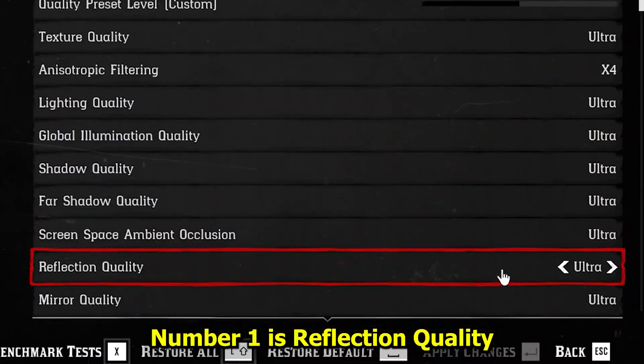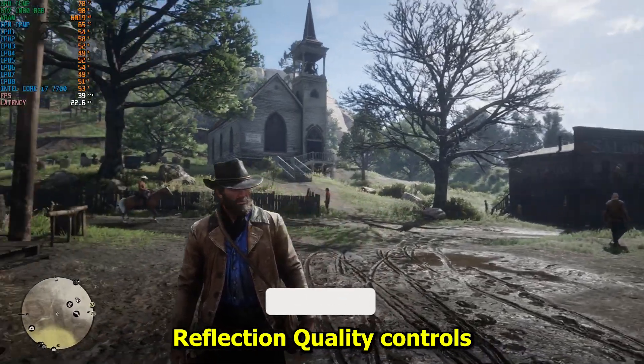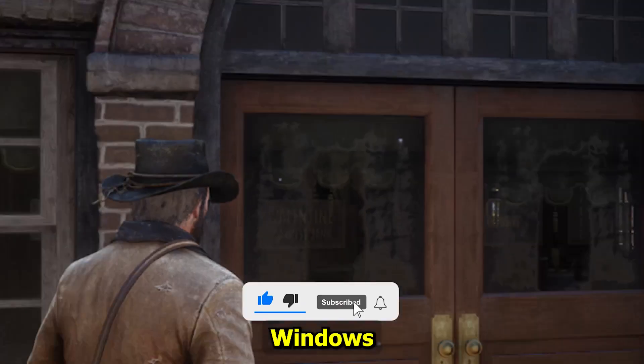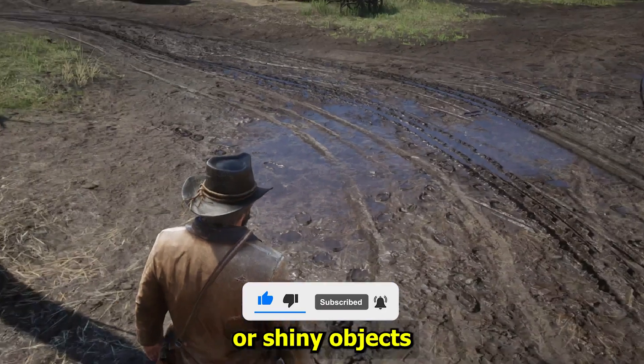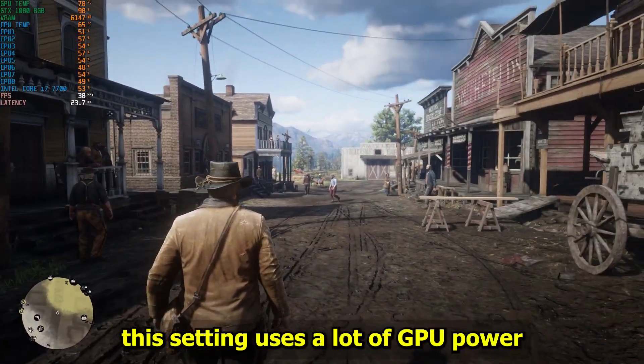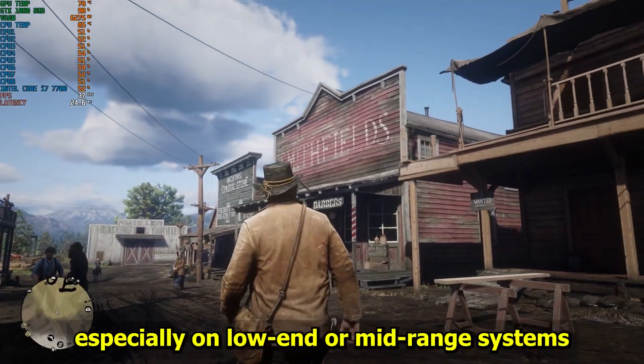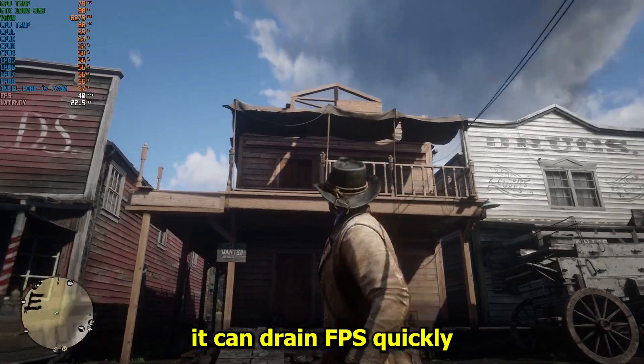Number one is reflection quality. Reflection quality controls how detailed reflections appear on surfaces like water, windows, or shiny objects. The problem is this setting uses a lot of GPU power — especially on low-end or mid-range systems it can drain FPS quickly.